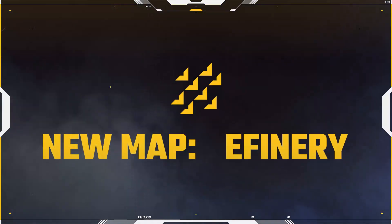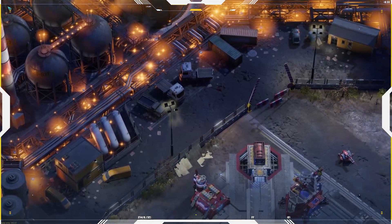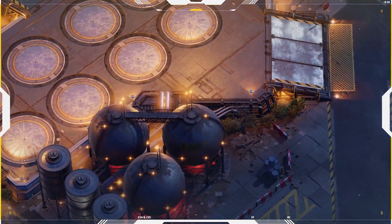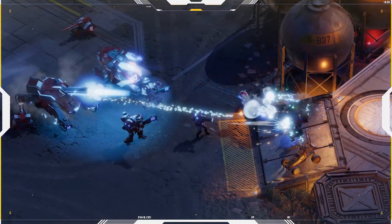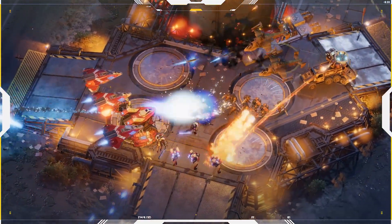We are opening conflicts in a new area: Refinery. Players from Payload Mode will be able to fight across this new volatile environment, full of chemical storage, fuel and other dangers. Make sure to use the high ground throughout the map to divide and conquer.